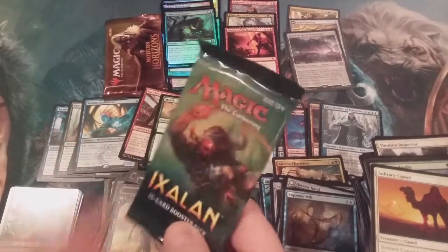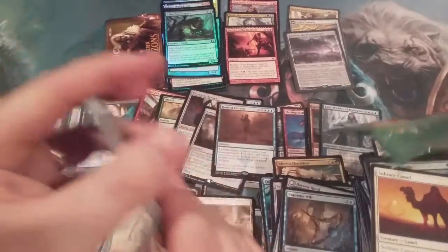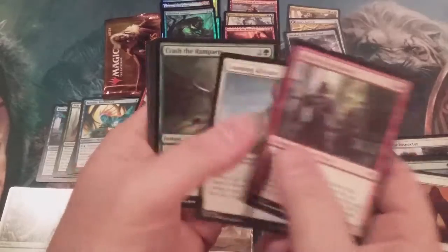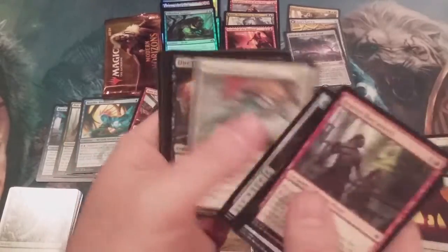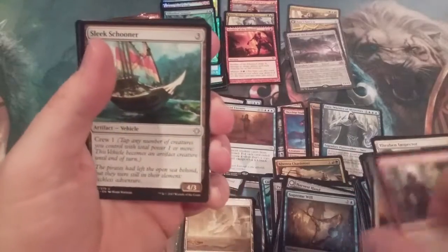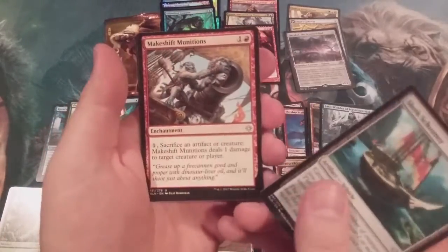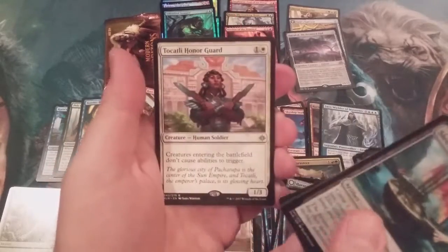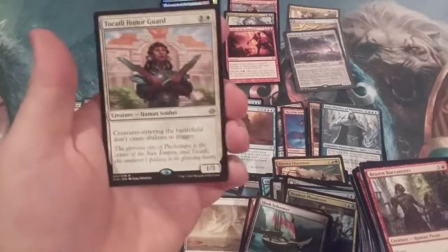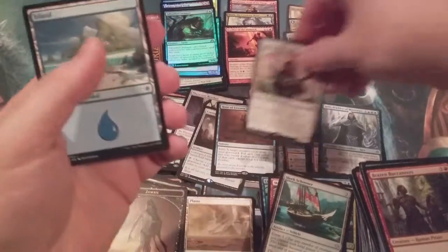Second to last pack is Ixalan. All right — Dinos, Merfolk, Verasca. We got a Sleek Schooner, Makeshift Munitions, Deadeye Plunderers, and the Tocatli Honor Guard. It's a Torpor Orb walking, Torpor Orb walking, folks.